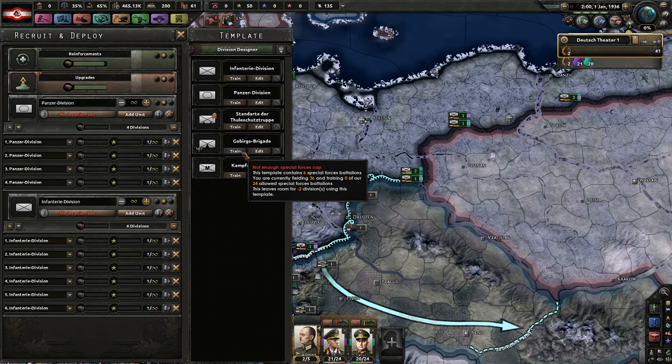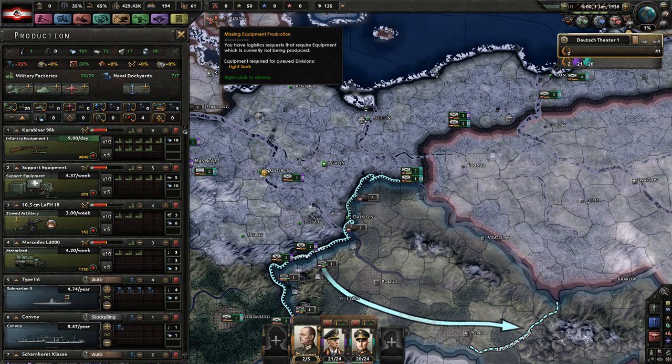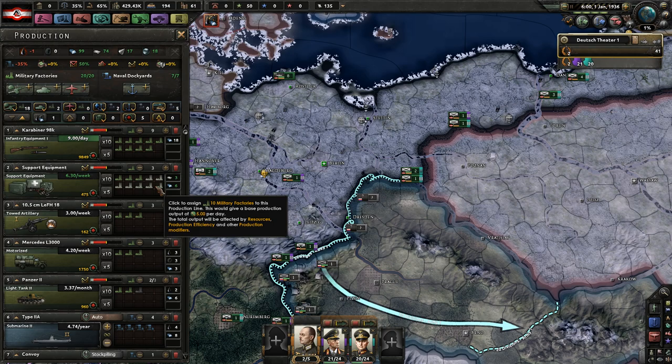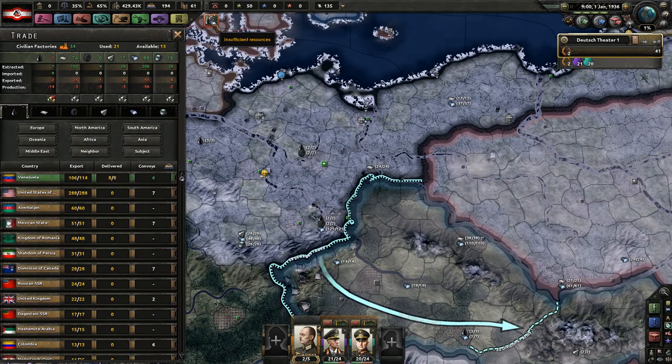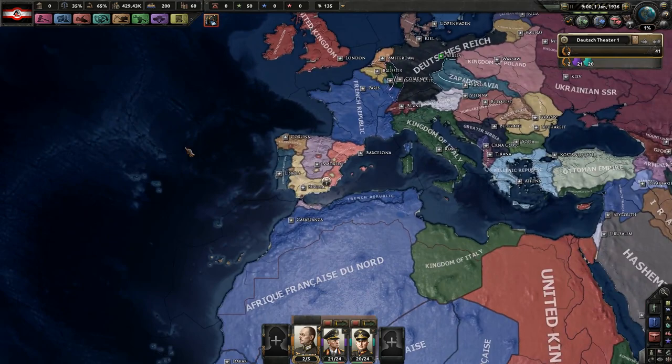We don't need cavalry — I'm not going to build them at all, ever. We'll build like three light tanks as well. Let's get rid of some support equipment so we can build the tanks. We're once again low on resources — just oil again. Let's get everything we need from there.